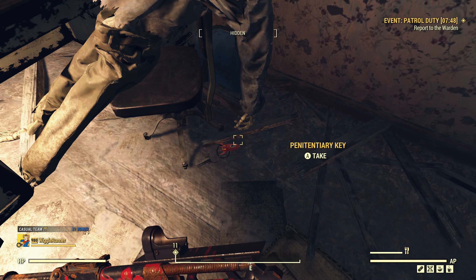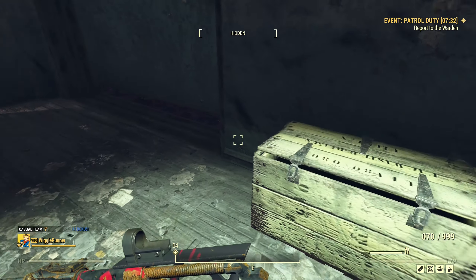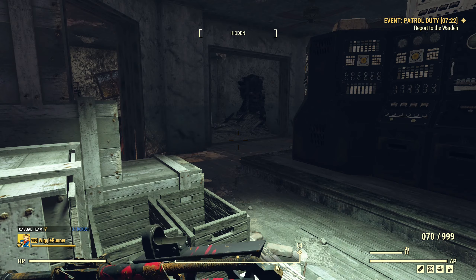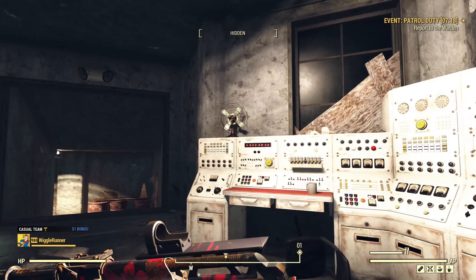And that is one of the reasons you want to do this event as a lower level character - there is a ton of junk in this place. Just inside there's coolant caps, flip lighters, desk fans, clipboards, lots of can chimes hanging about. So there's a lot of junk in here that's really useful. There's a desk fan right there.